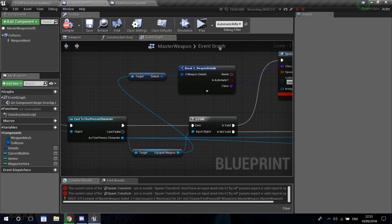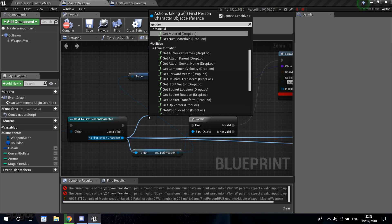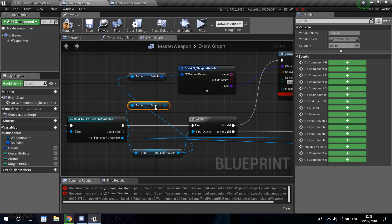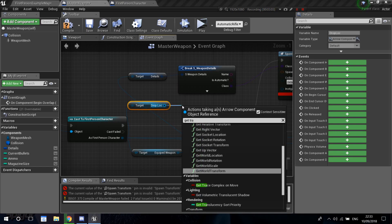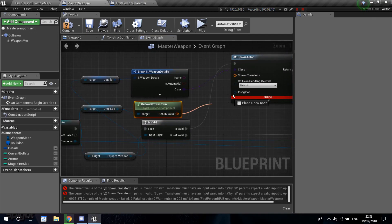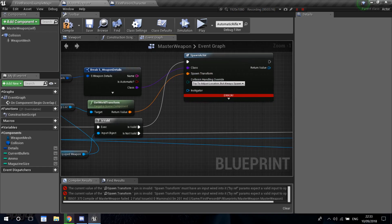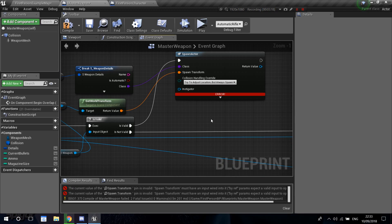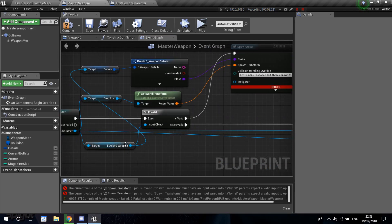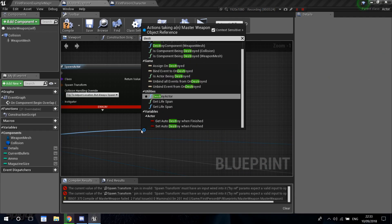Then let's go over here, get from the first person character the 'drop_loc' arrow, and then we just get its world transform. Let's connect this into the spawn transform. For the collision, let's make it try to adjust location but always spawn.